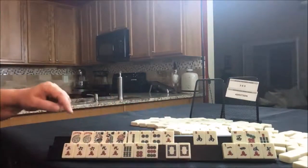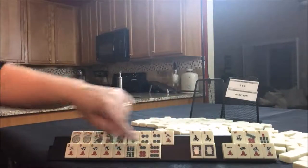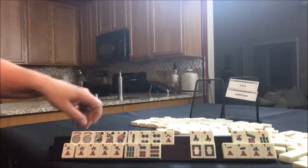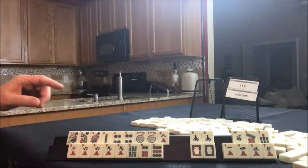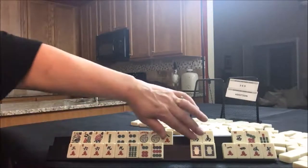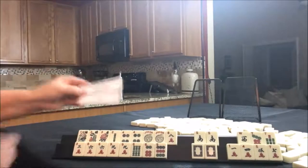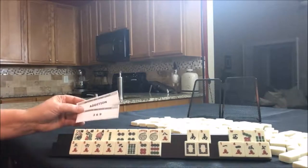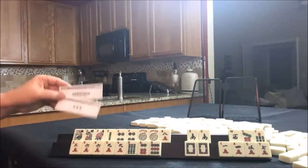Joker bait — eight, four, twelve and three, six, nine. That's probably joker bait too. If I had to pick a hand, I would probably play the third one down: pairs of threes, sixes, and nines, and then pungs. We might need those jokers. Three, six, nine — joker bait discards. That's how I would do this one. Addition, three, six, nine — that's how I'd play it.